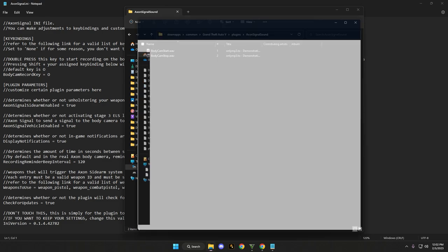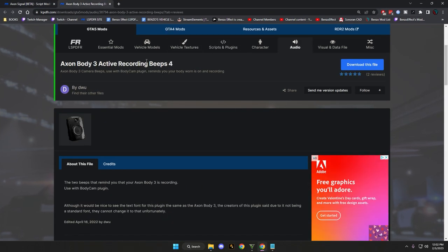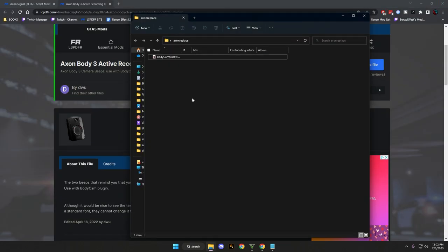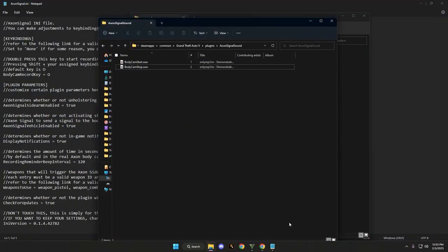I have a new sound I'll probably replace it with — I'll show you the link. It's called 'DW Axon Body 3 Active Recording.' It's a simple sound but I think it sounds more realistic, as that's typically the Axon Body Cam 3 start sound. It sounds more unique and more realistic. I'll provide the link — it might be named something different, but just rename it to match the existing file, replacing the original sound.